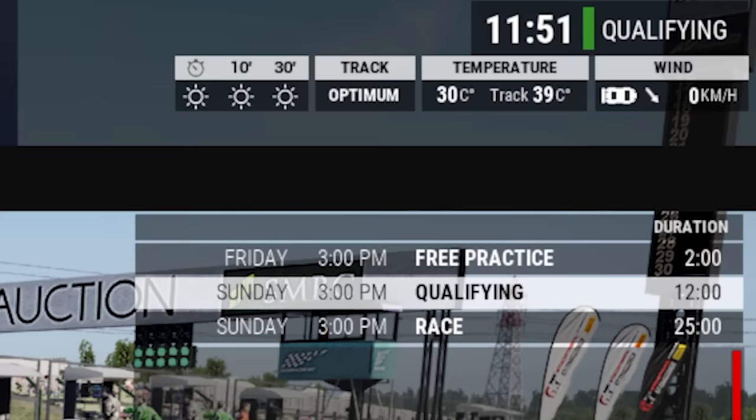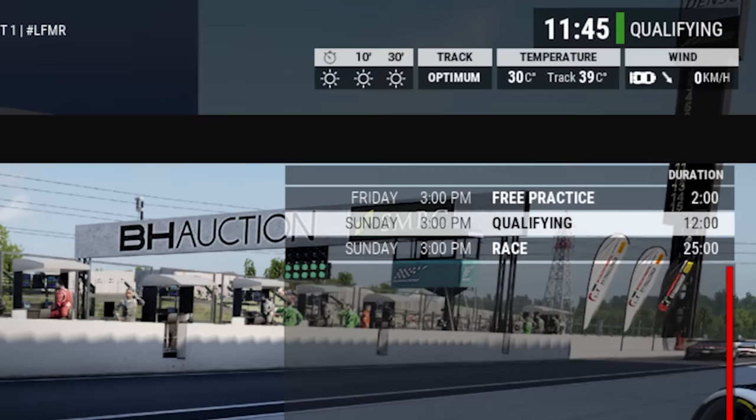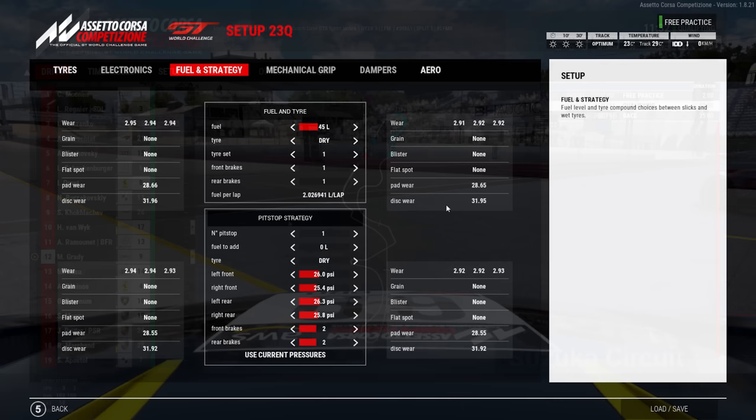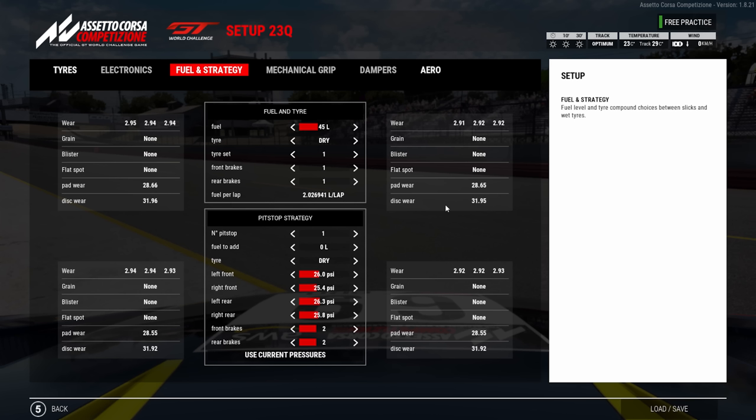Also think about temperature. If the race starts at 10 a.m. heading toward midday, the track will get hotter, so you might only increase pressure by 0.1. If it's 6 p.m. going to 7 or 8 p.m., temperatures will fall as the sun sets — increase by 0.3 to offset that temperature loss. My default is always 0.2, which counteracts driving slower in traffic.